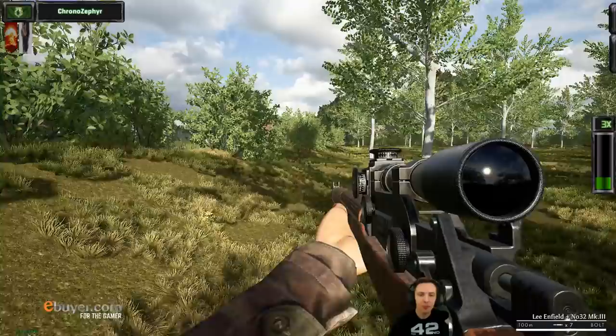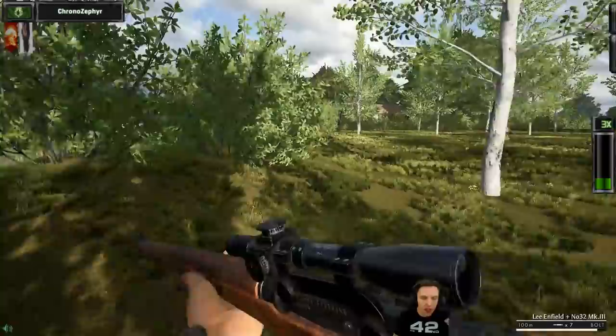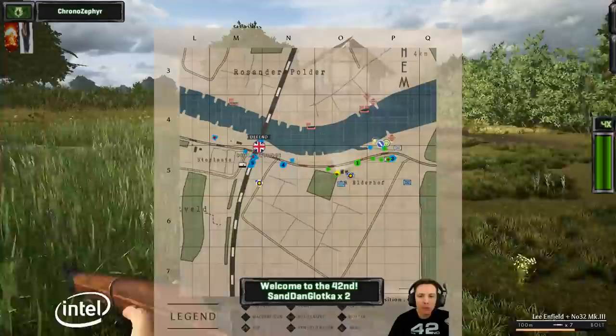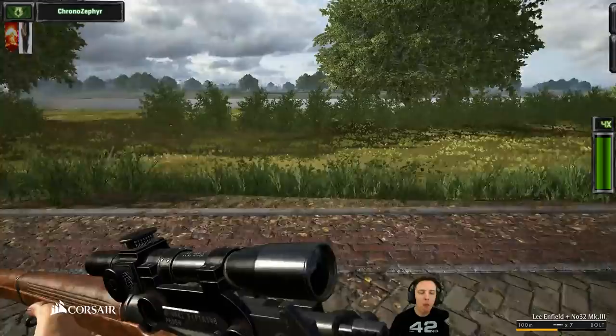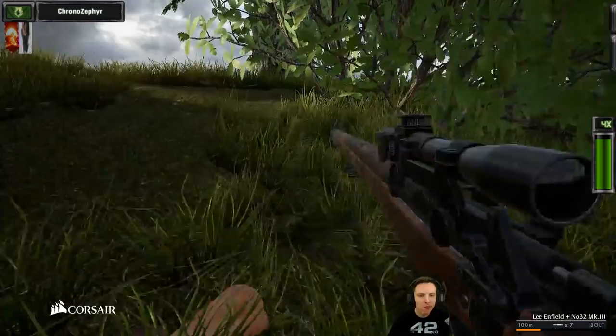We're going to hold that as long as we can. Squad 2 and armor is inbound to help support us. Remember, we can smoke our way to that pontoon and deconstruct it if we need to. Any sniper fire or machine gun fire you need dealing with? I can see four or five infantry over the bridge, they're running to it now. Let's get that MG going boys, there's like four dudes in the open there.